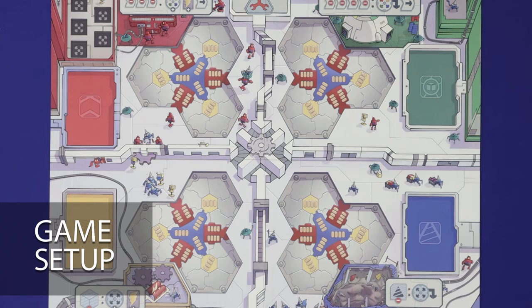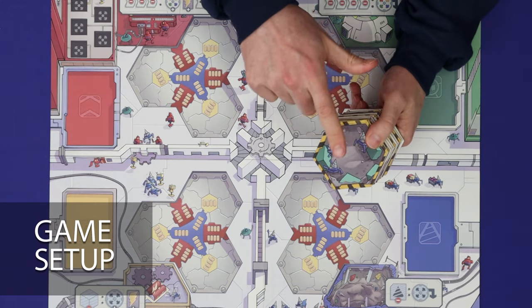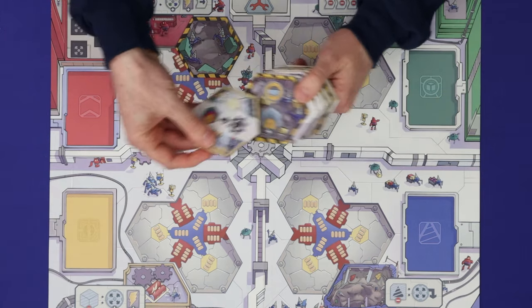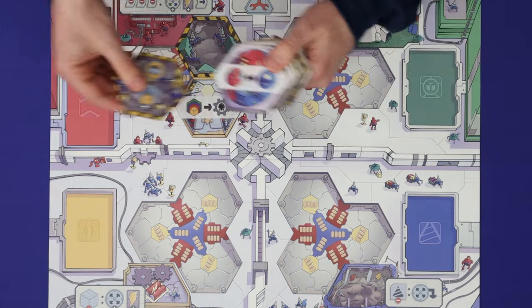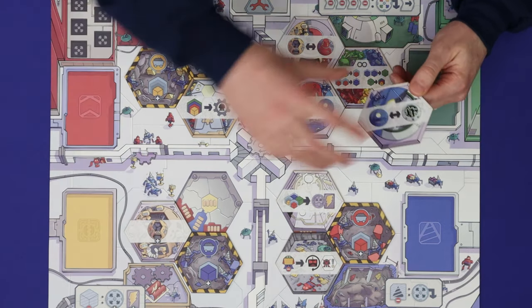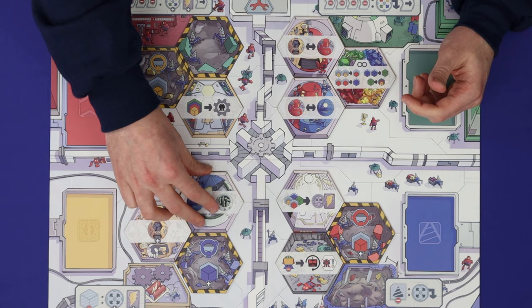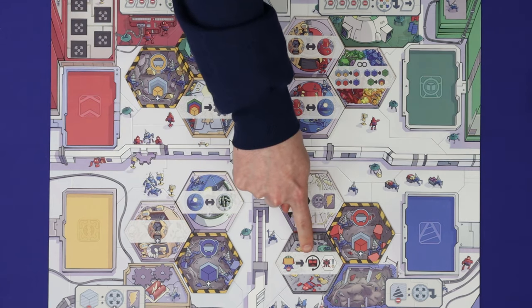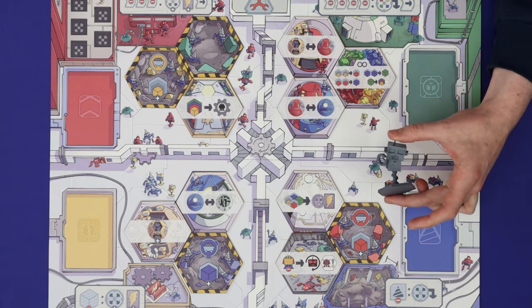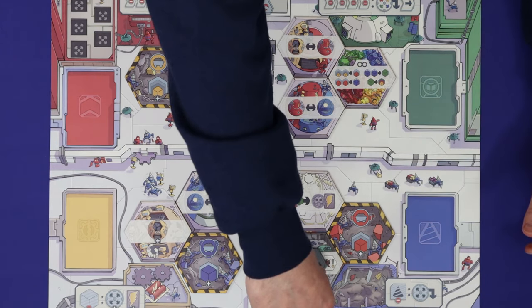To set up, place the main board on the table and shuffle the 12 factory spaces — these hexagons — placing them randomly onto the 12 spaces of the board. You'll have the same action spaces in every game but in a different orientation. Find the space which shows the master robot icon on it and then place the robot master mini onto that hex.